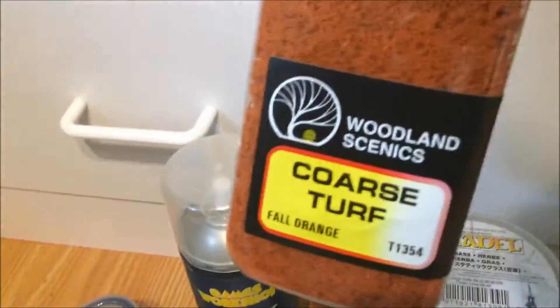Some coarse turf, another snow one, and some Woodland Scenic grass. Water effects — I'm really interested to see how this works. Those spray paints: Chaos Black and the Go White.